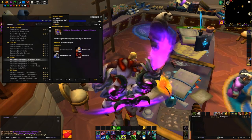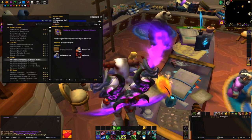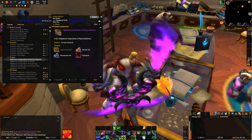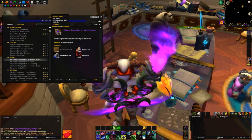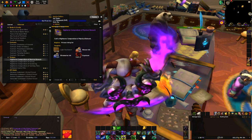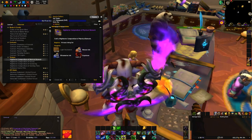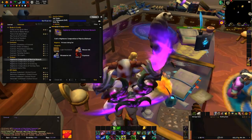Now that we've talked a little bit about the earnings potential, let's talk about the different ways we can make gold with inscription in 8.3. The first is our cash cow, which are the compendiums — the item level 400 trinkets added in 8.2. These aren't as profitable as they once were, but they did take the RNG out of crafting, meaning there's a much lower barrier to entry and it's much easier to make gold crafting these.